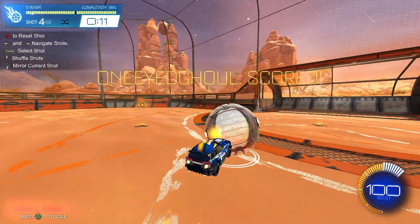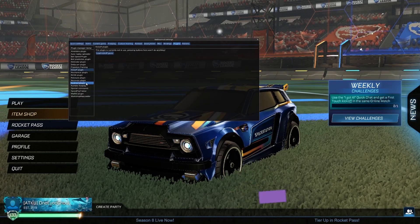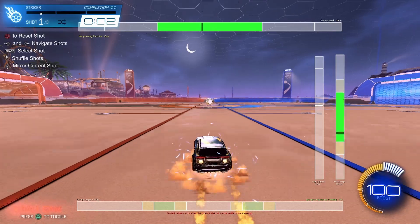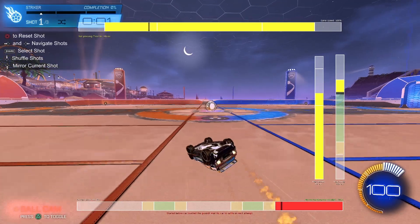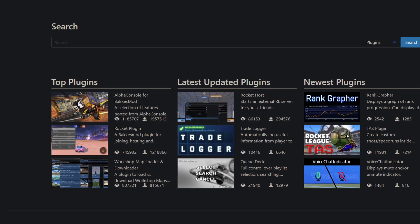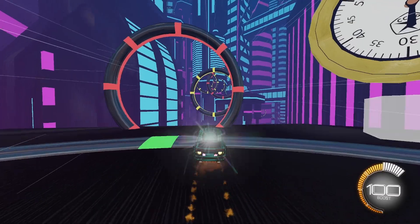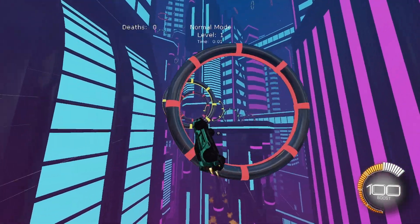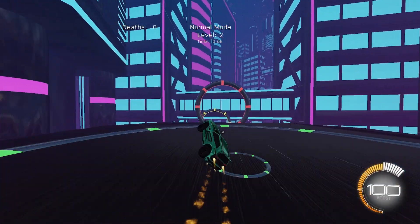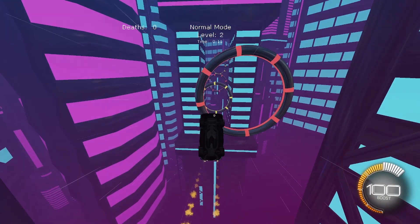Another reason to have BakkesMod, and the reason we are going to be using it today, is for plugins. I've talked about BakkesMod plugins before in my speedflip video, where we used the speedflip plugin to perfect the speedflip. There are so many different plugins that can be incredibly useful, and that leads me to my second link, which is BakkesModPlugins.com — and more specifically, the link to the plugin called Workshop Map Loader and Downloader. This is the plugin that is going to allow you to download and play workshop maps on Epic Games.